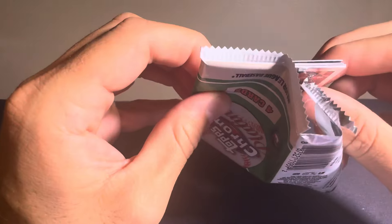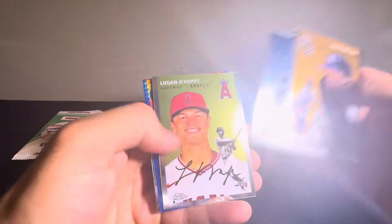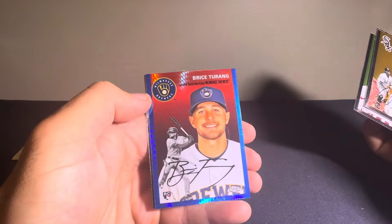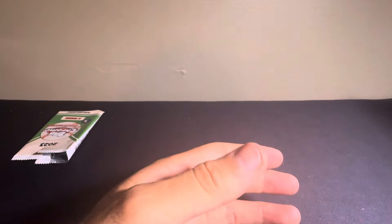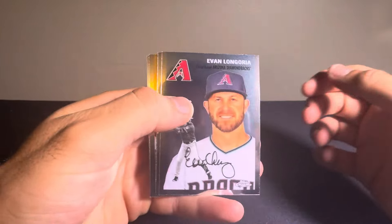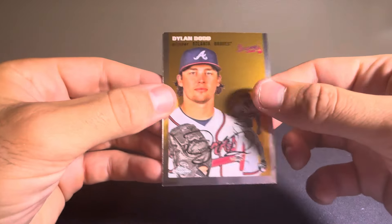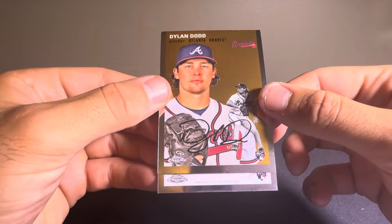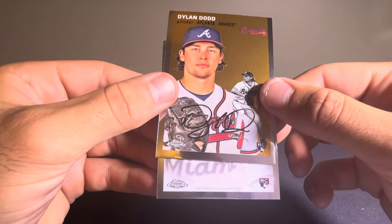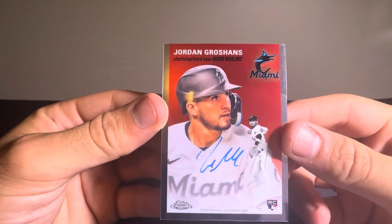And then the last pack before we see what that hit is — it should have the Blue Prism in here. We have a Carlton Fisk, Riley Green, Logan O'Hoppe. Blue Hyper is going to be for the Brewers — going to be a Bryce Turang — and then a Nick Allen. Let's see what this hit is. Looks thick. Looks like we have an auto. We got an Evan Longoria, Tris Speaker, Dylan Dodd, and the auto is a rookie auto. See if we can recognize the autograph — for the Marlins, it's going to be a Jordan Grosshans for the Fish.